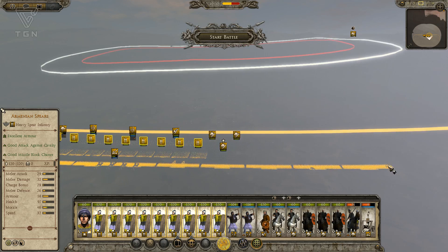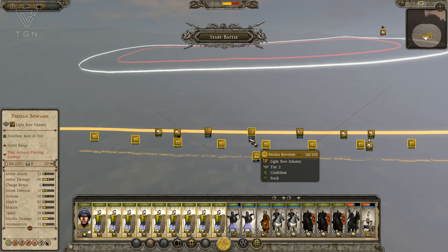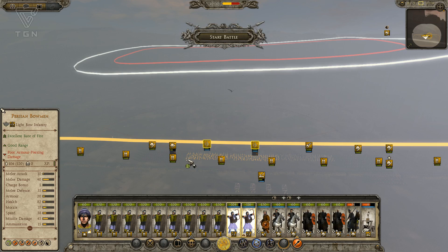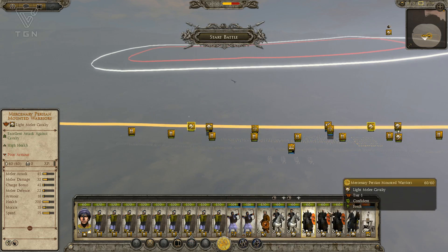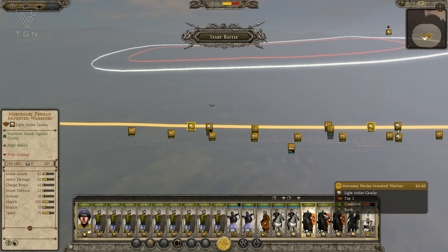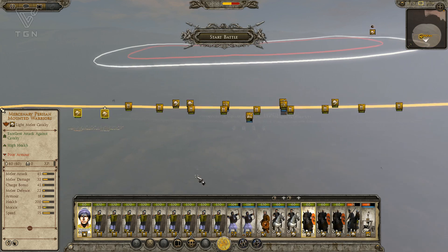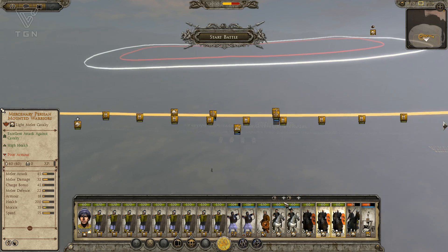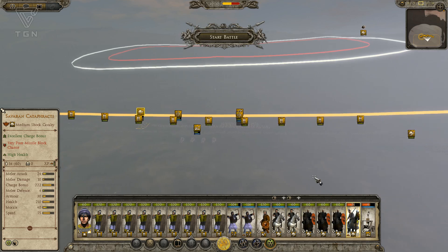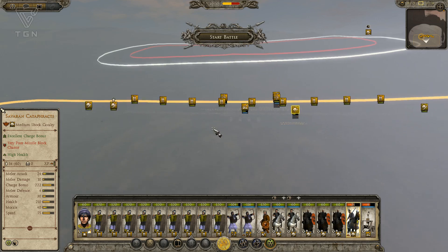Got a lot of Armenian Spears. I'm going to spread wide to make it hard for the computer to outflank me. So let's get my guys set. I've got some Persian Bowmen — we'll spread them out here in front as well. Let's keep our Mounted Warriors and our General over here on the flanks. We will want to be careful with the General, but he is a melee cav and I'm going to need his services here. And then this Svaran Cataphract, I'll keep it somewhere in the center.